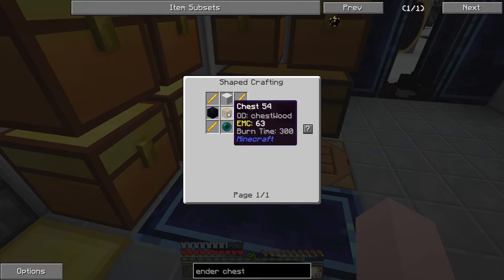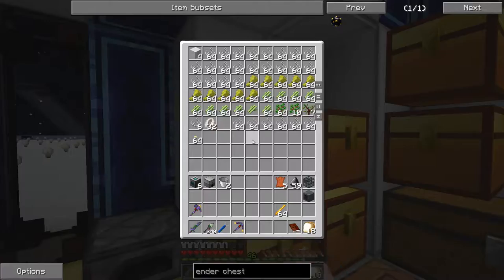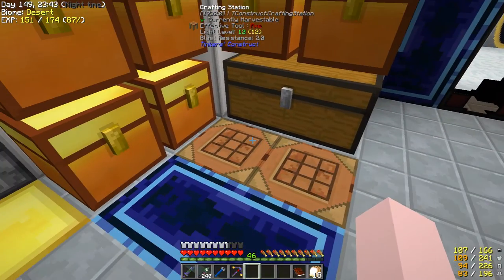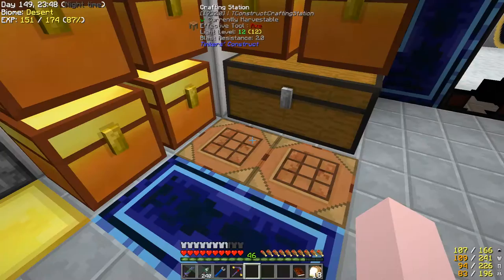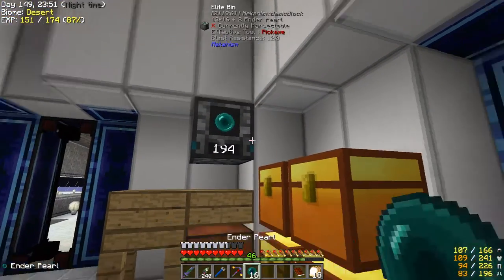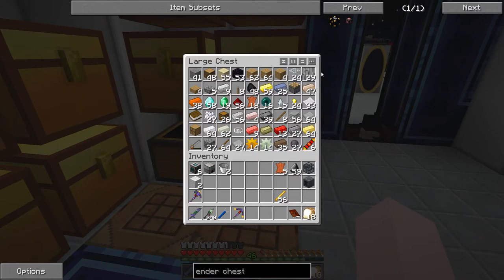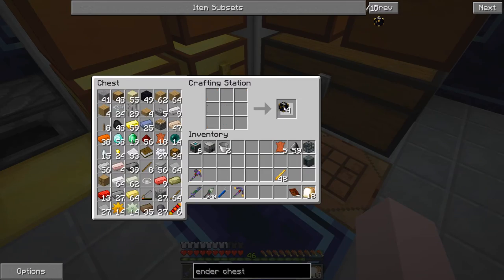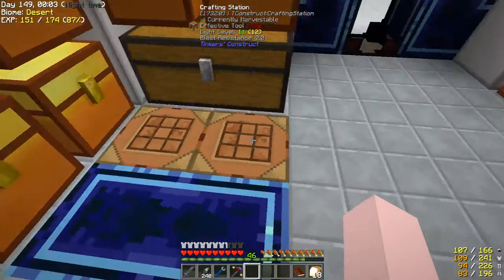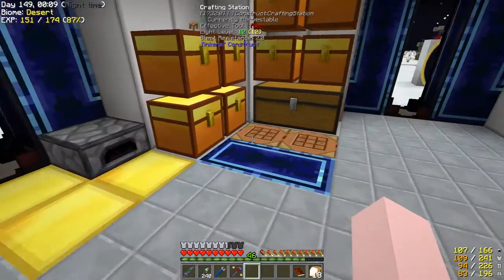We got our blaze rods, our ender pearls. Wool is up here — we'll make four ender chests. I'll need a little bit of dye of some sort — blue is handy, we'll use blue dye.